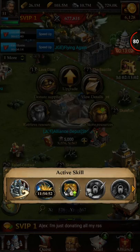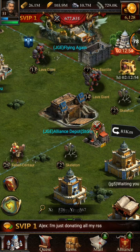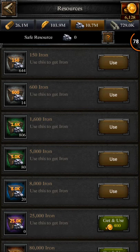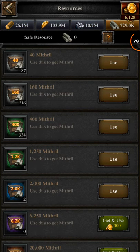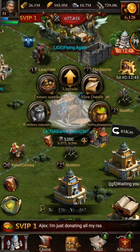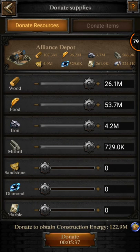I'm going to quick recall all my troops. Donate supplies. Now, this is very important because if you look, I have lots of resources, but they're not safe. I don't have very many safe resources.